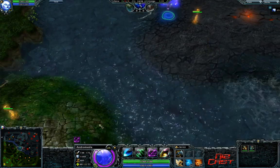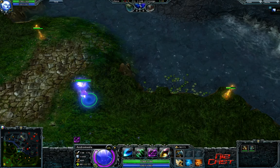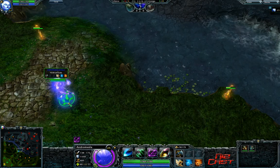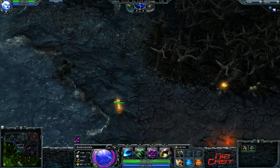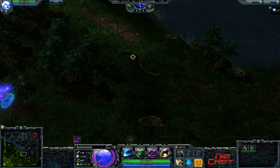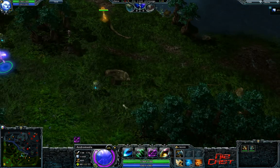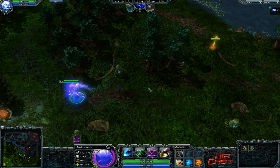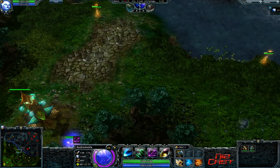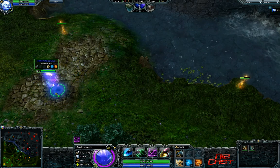That pretty much covers most of the wards that you're gonna be using to help yourself gank and help yourself defend against ganks, because these are all wards that cover enemy movement - you can basically see where they're going and help predict where they're going. The most important thing to know about these wards is you don't have to use them all the time. They're very situational wards. Like, you can't be using the defensive ward for Legion mid all throughout the game because it doesn't see as much as some other ward placements. Each of these wards are situational and help at different times in the game.